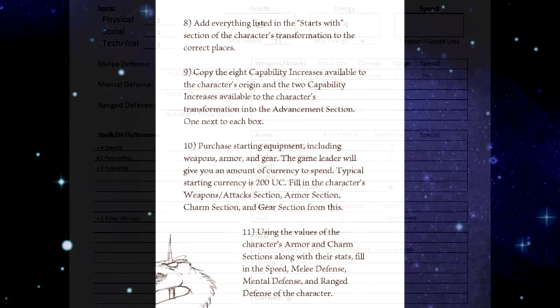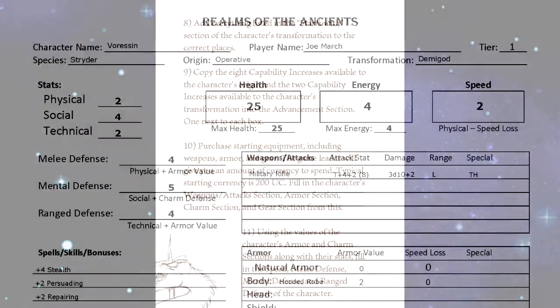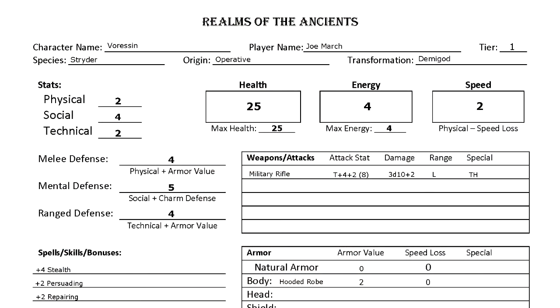Step eleven: using the values of the character's armor and charm sections along with their stats, fill in the speed, melee defense, mental defense, and range defense of the character. Here you can see my speed is 2, my melee defense is 4, my mental defense is 5, and my range defense is 4.